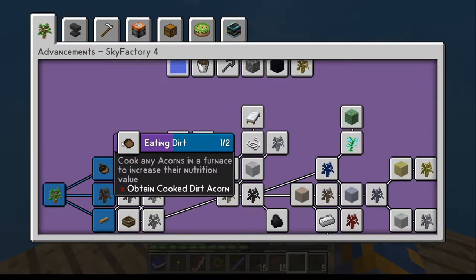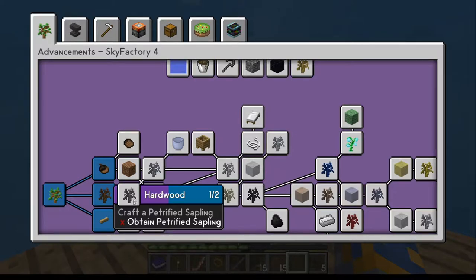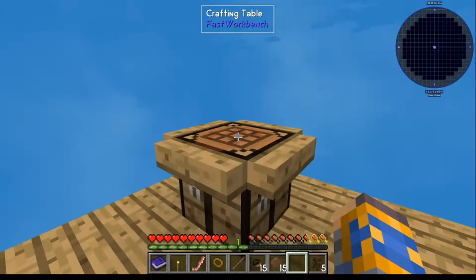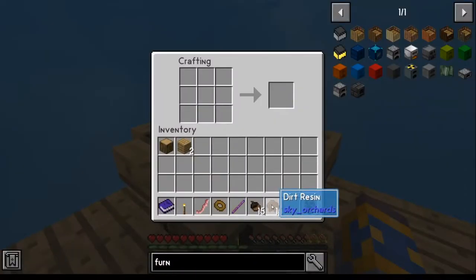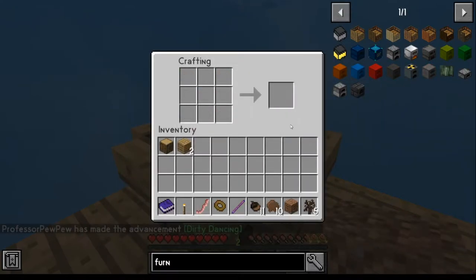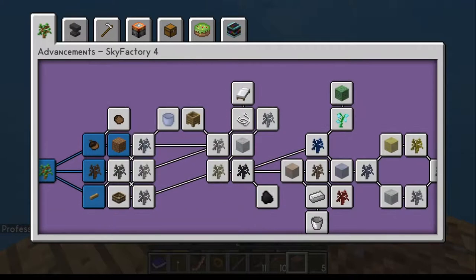The eating dirt achievement is cooking a dirt acorn. For now, I'd honestly tell you to skip that because you're going to need the petrified for that, which is coming up anyways. I would tell you just go ahead and do the crafting the dirt block, which you can do at your crafting table. There's your dirt block — that'll finish that achievement. We'll move to the next.